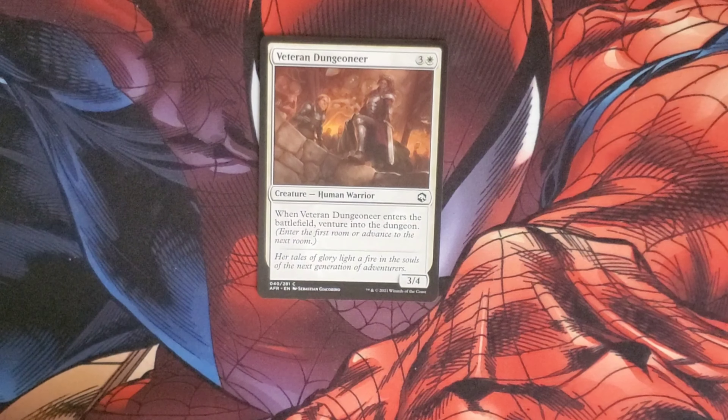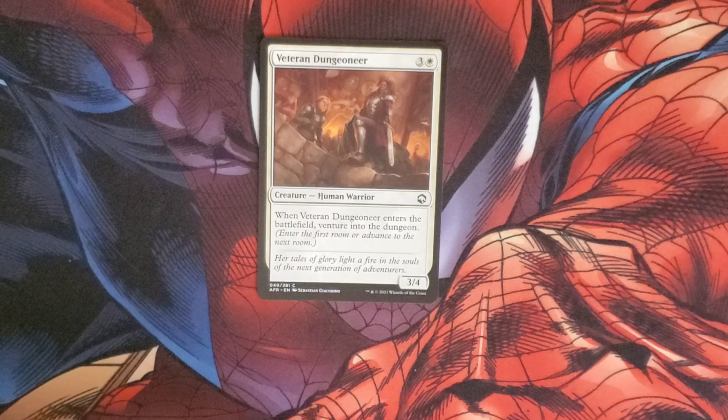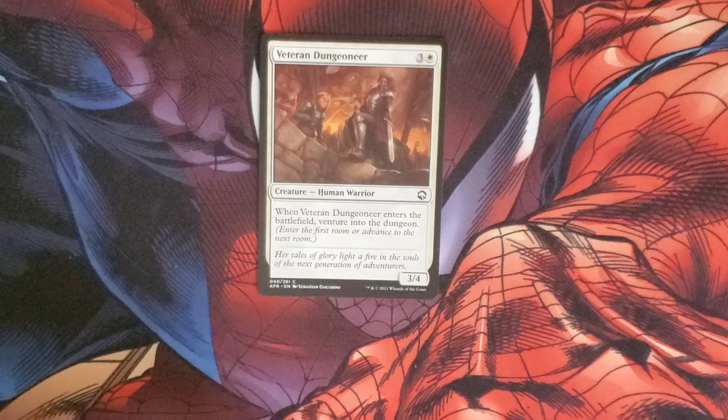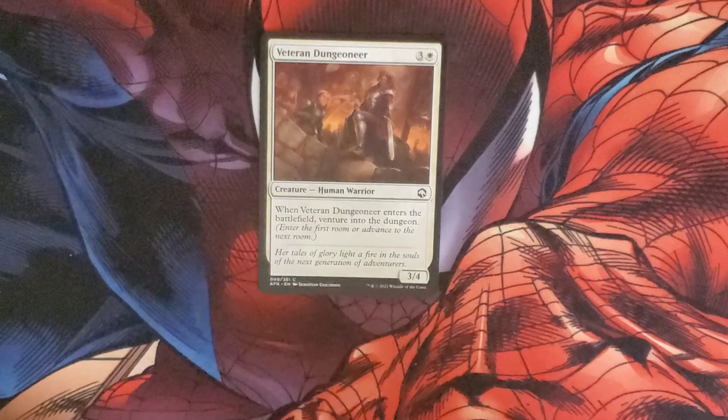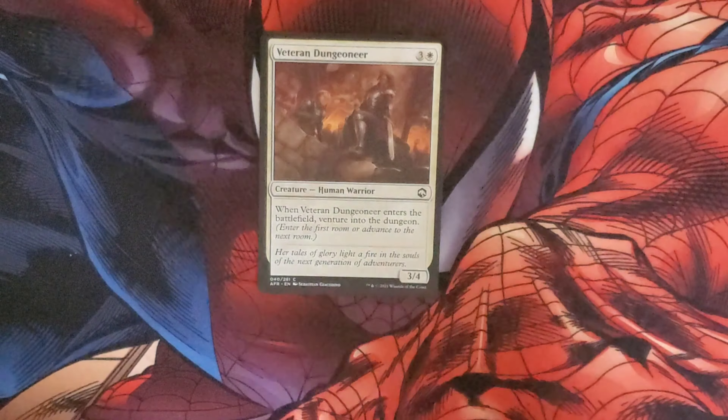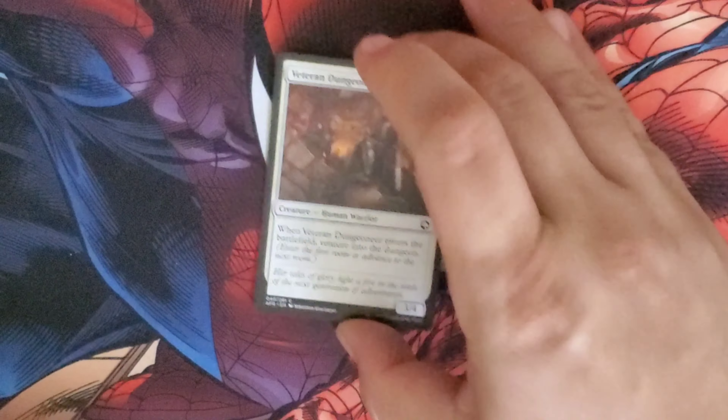Then we have a Veteran Dungeoneer — costs three and a white. It's a Human Warrior. When it enters the battlefield, venture into a dungeon. If you're already in a dungeon, you get to move to the next step forward. It has a 3/4 body.